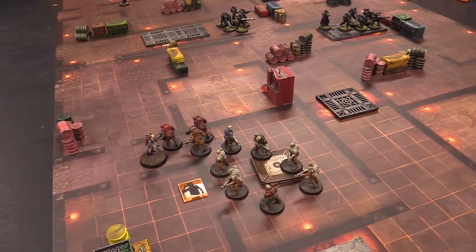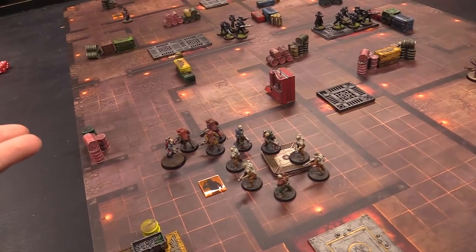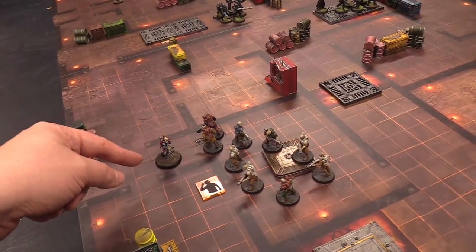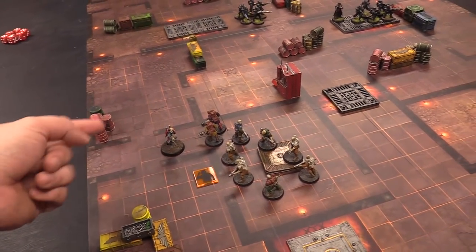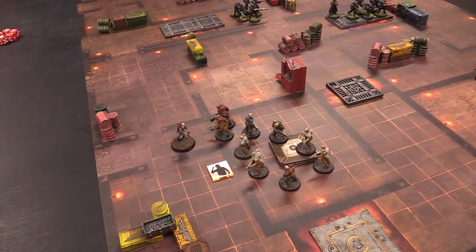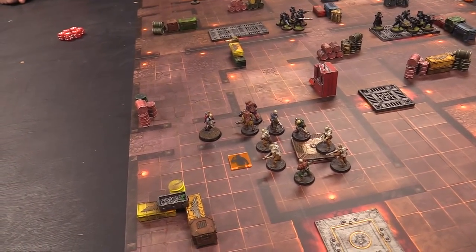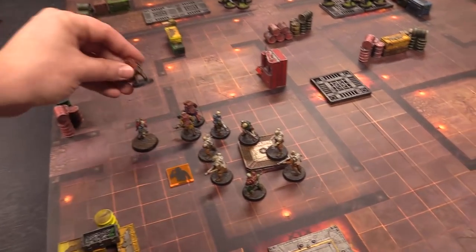A discussion about the Eversor's Killing Rampage ability needing an FAQ. The rule is clunky and feels against the spirit of the game — they decide to play it friendly and allow the bonus attacks rather than grinding through rules debate. Matthew keeps the one surviving Neophyte on the objective. Matthew's Acolytes fight back: they get to reroll hit rolls thanks to Pauper Princes when the Scions charged them. Rending Claws make five hits; wounding on threes — two sixes auto-kill at AP minus four, the rest at AP minus one. Two Scions die and three take minus-one-AP wounds. One Scion survives from those saves.